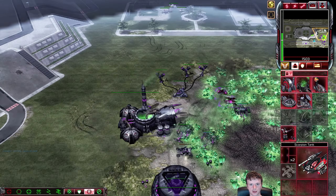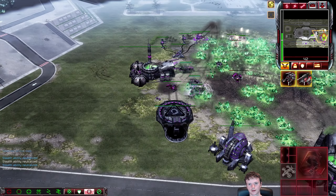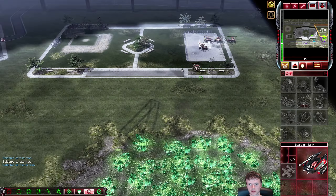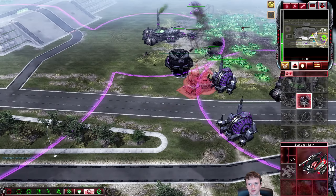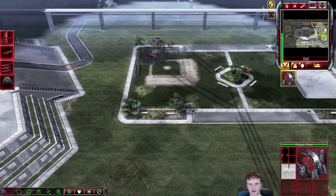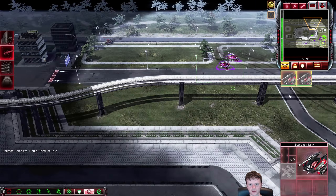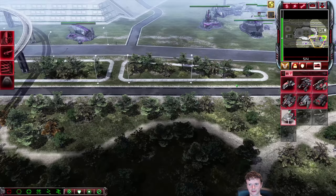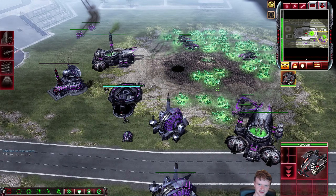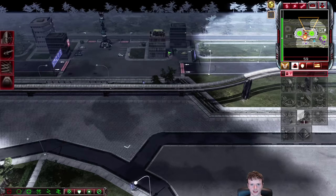Let's go for a quick tech up to tier 3. He dodges a bullet. What do you think I have in mind now guys with the beam cannons? I'm making two of them. What possibly would I have in mind with that? We're going to do something pretty wacky and I am 100% certain he will not expect it.